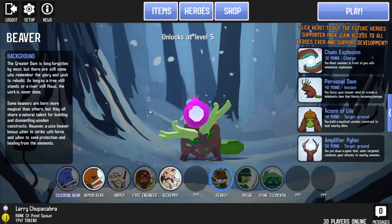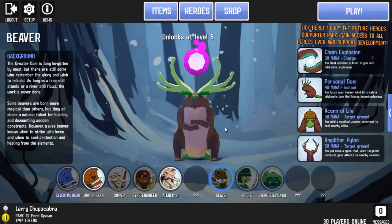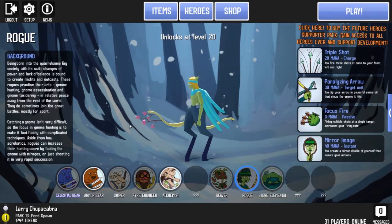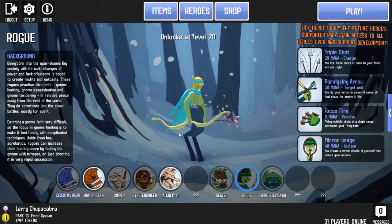There is of course the Psychic Beaver, which shoots Purple Mind Kool-Aid — everyone's favorite. There's the Rogue, which is a Seder with a bow, partially alive with mushrooms.